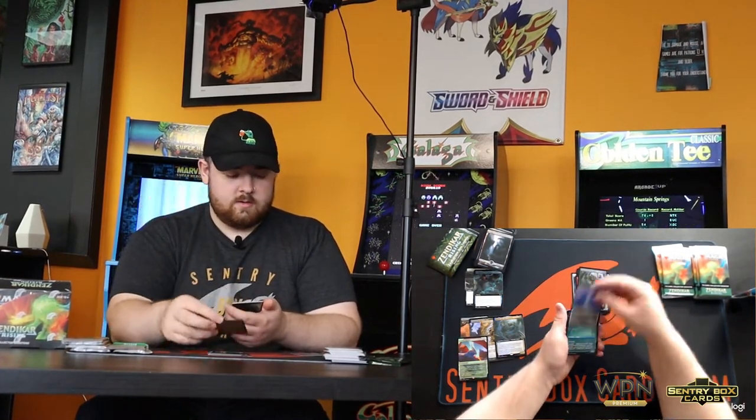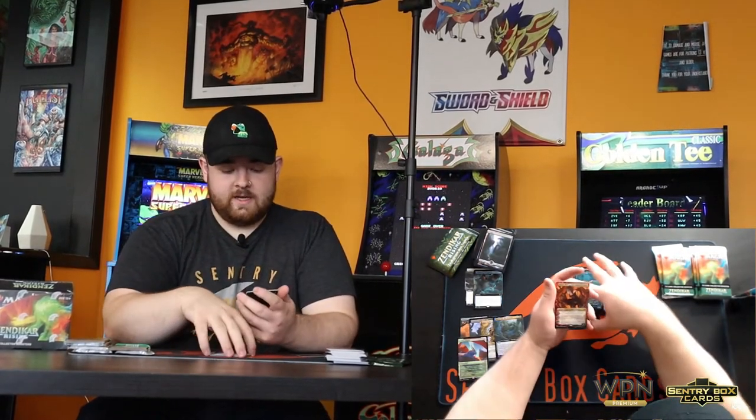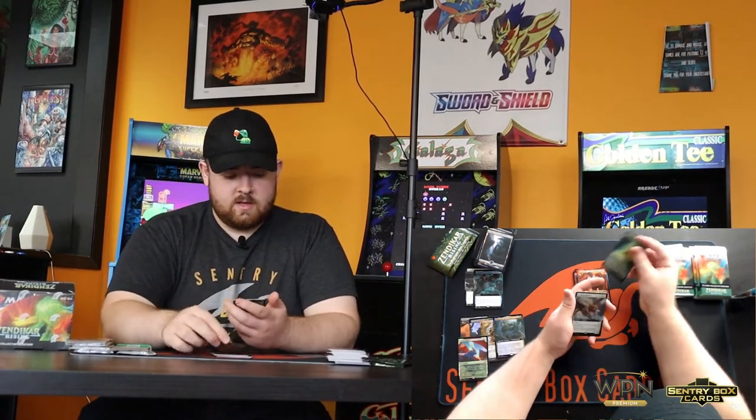McKindy Ox, Skyclave Squid, Nahiri, Heir of the Ancients — another one of the alternate arts from David Raposa, pretty sweet in a Voltron-style EDH deck. Skyclave Pickaxe, Archon of Emeria — it's another kind of Death and Taxes type card. Flying 2/3, each player can't cast more than one spell each turn, and non-basic lands enter the battlefield tapped.